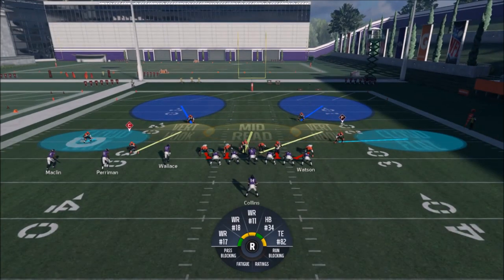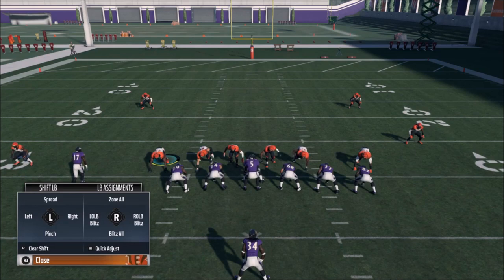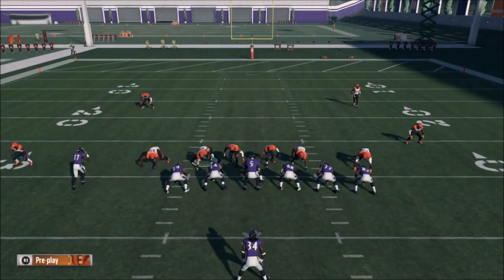Zone is much better, and you get the same result without losing coverage. All you really do is hit R1 — or the right bumper if you're on Xbox — then blitz all. This is essentially the same look you had before, but now you still have some zones, which is a much better and much harder to stop setup.